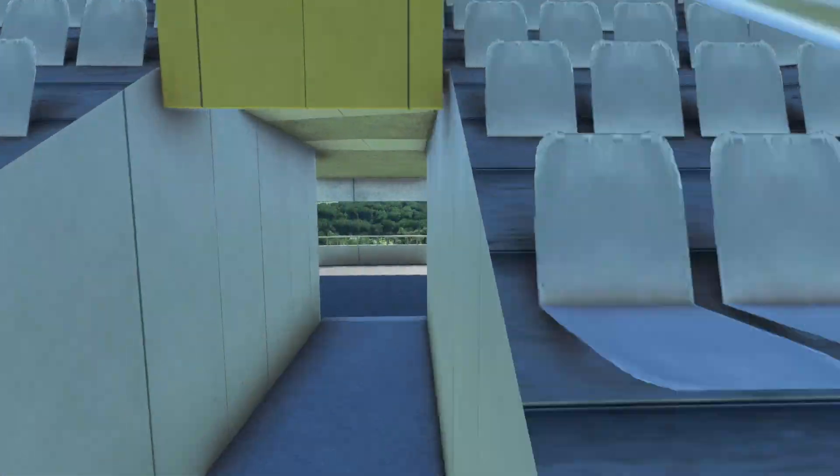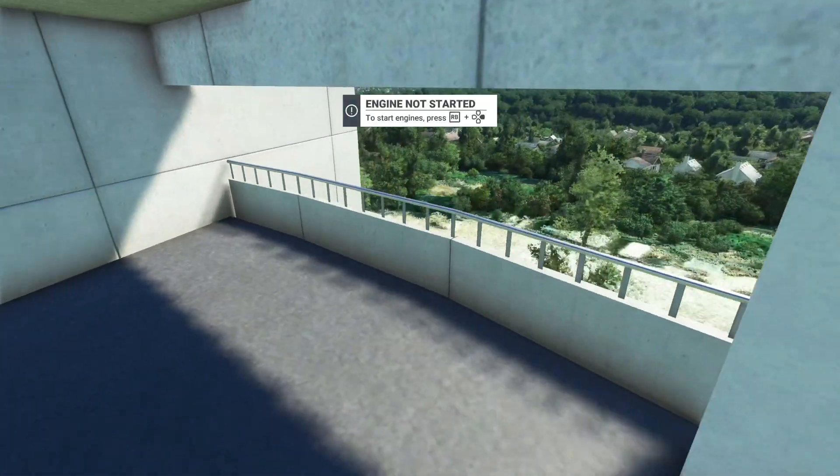Everything looks really nice here, it's all detailed. And like I said in the previous video, some stadiums don't have the actual stands and pitch inside, especially if it's a closed-off stadium — examples being the Amsterdam Arena, where you've got the roof on.